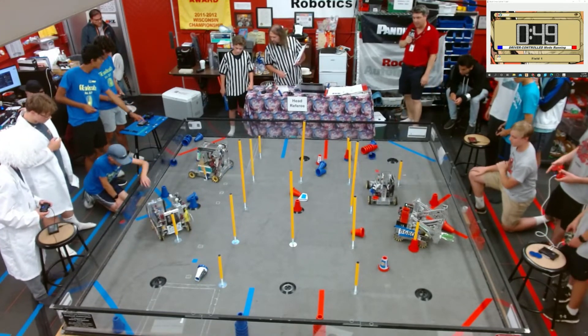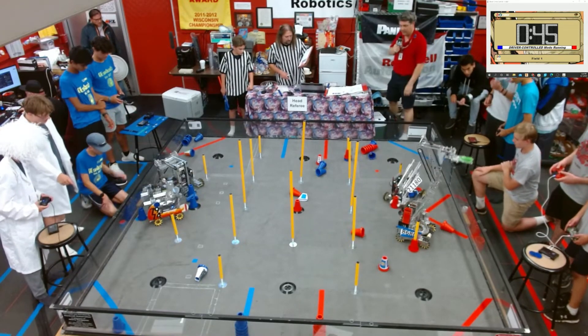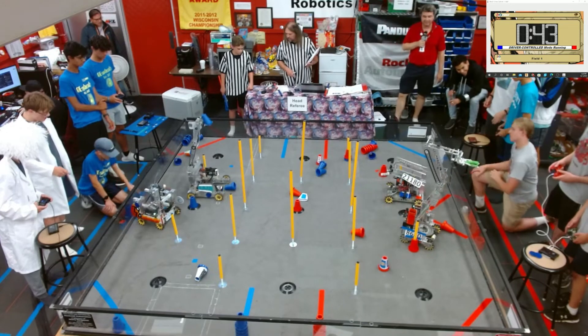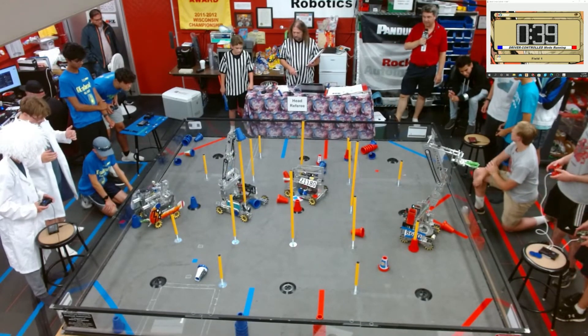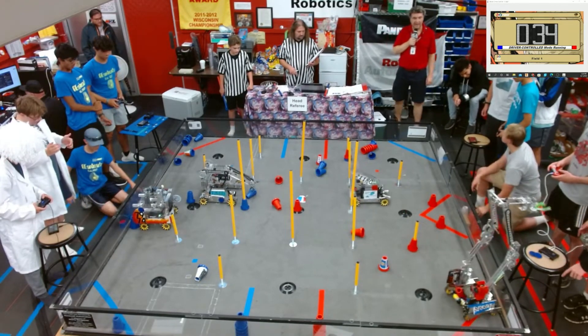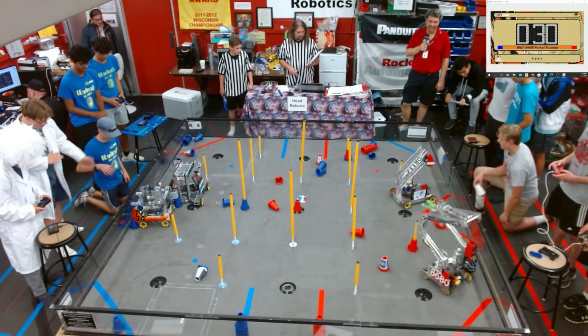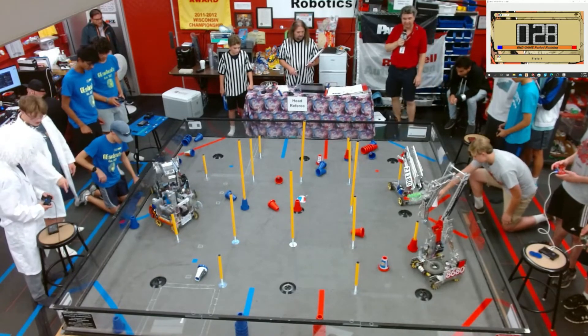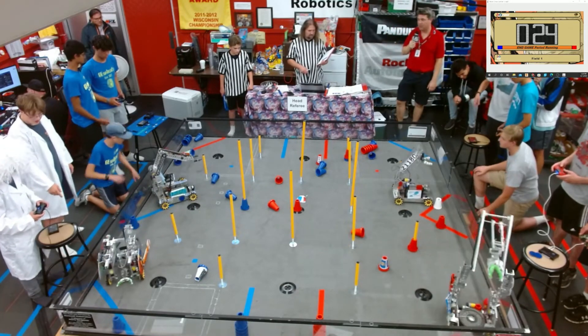21180 counters the blue side by covering it with a red cone. 21180 drops their cone. Kraken Pinion extending outside the field — I don't know if the referee was going to see that. 21180 scores on a junction.